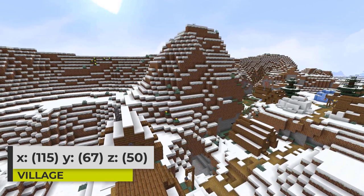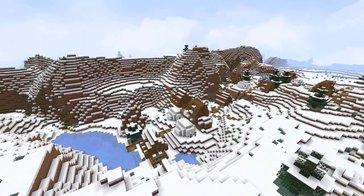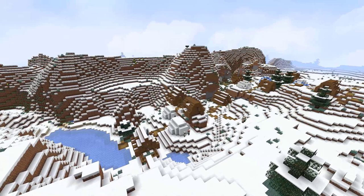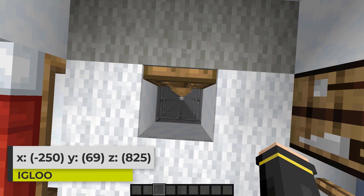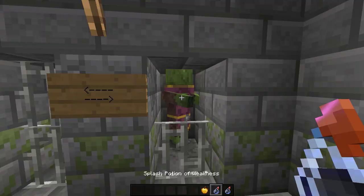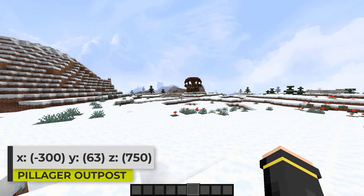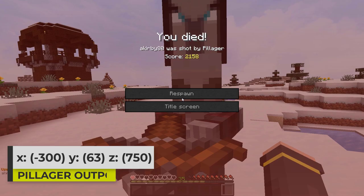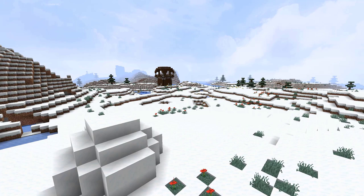You can find another snow village a bit further out as well. This village generates right on the edge of a snowy mountains biome, which creates a really cool natural barrier for the village that you can even expand with a wall as a possible build idea. If you travel even further out you can find an igloo. Break the piece of carpet to find a trap door with a ladder leading down to a zombie villager transformation dungeon. This igloo actually generates right next to a pillager outpost. There is some loot at the top of the outpost if you can get to it without dying from the pillagers, and this outpost generates with a log pile.